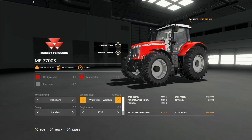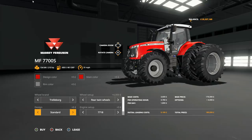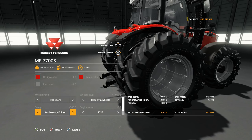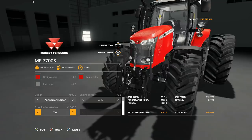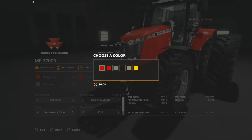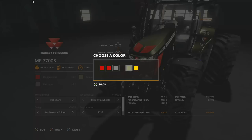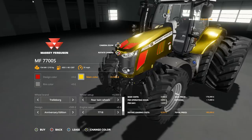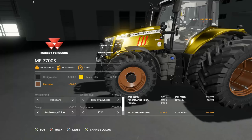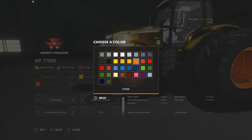In the design options you can have an anniversary edition which just adds a sticker, and there's a front loader option as well. The big thing with this tractor is the design colors. For the main color you have standard reds, metallic red, gray, black, green, and gold - it's really bright. For design colors like grille and rims you have reds and black, covering almost the full gamut of base game colors.